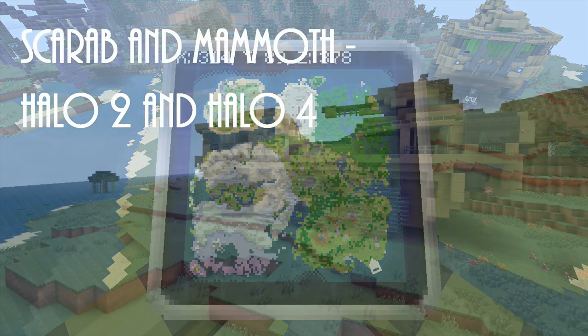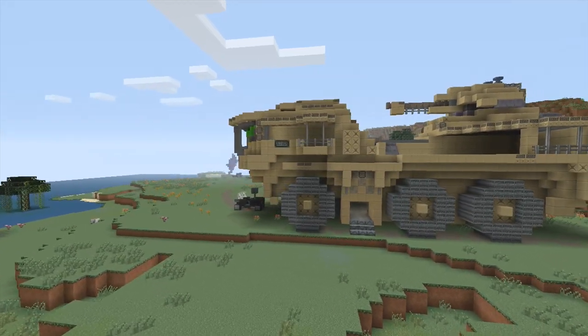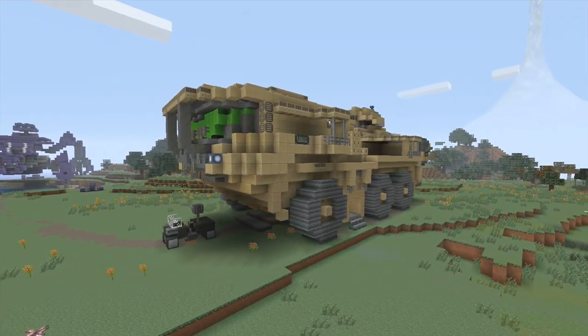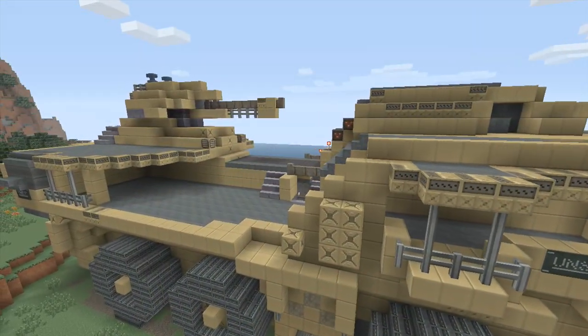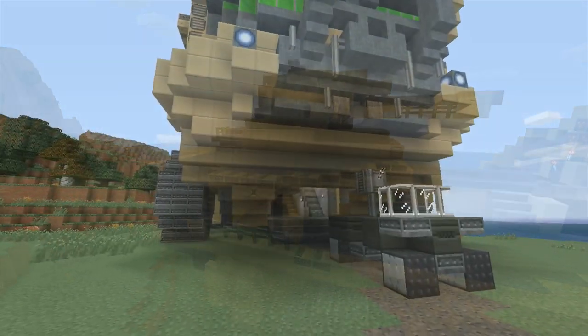What's up guys, Wu-Tang Chicken here. We've got the Halo Minecraft mashup — they released this a couple days ago and I thought it was super cool so I wanted to show it off. They released a whole big world filled with all sorts of awesome Easter eggs. We're looking at the Scarab and the Mammoth right now — so many cool things in here, so many awesome multiplayer maps.